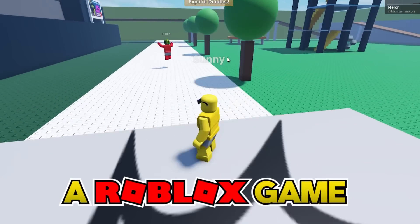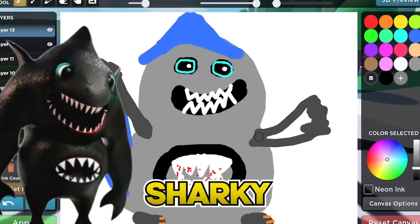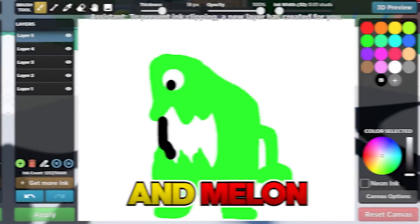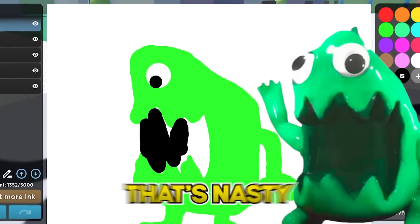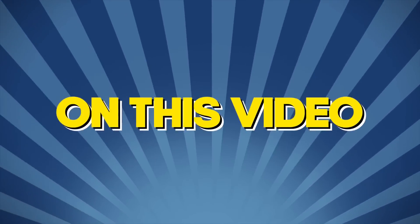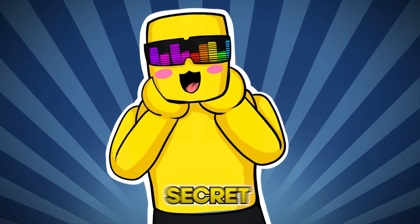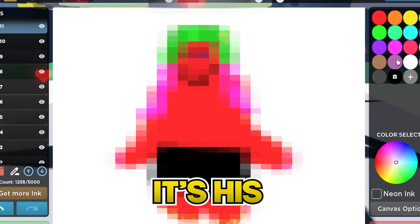This is Doodle Transform, a Roblox game that lets you become anything you draw. I'm drawing Sharky from Garden of Van Van Chapter 3, and Melon is gonna show off Stinky Joe. If we can get 3,000 likes and 100 new subscribers on this video, I'll make a special secret drawing — but don't tell Melon. It's his girlfriend.